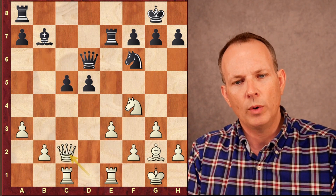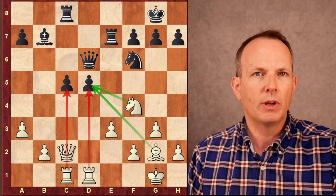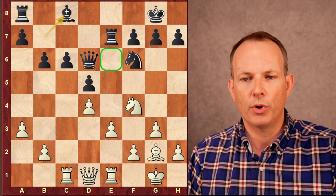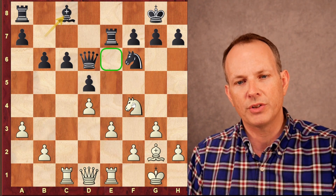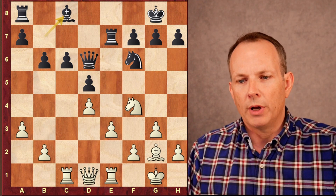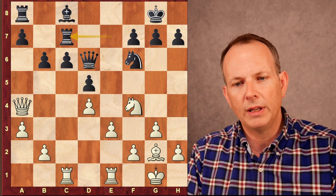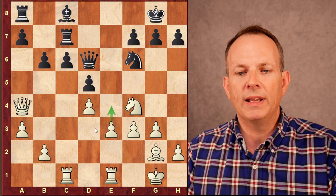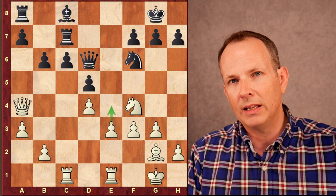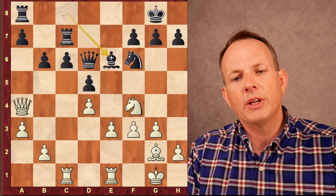The Bishop goes to c8. If c5, again pawn takes, pawn takes, Queen c2, Rook c8 — White would have maximum pressure against the hanging pawns, so Anand does not want to do that. He reroutes the Bishop to c8, wanting to put it on e6 to solidify the center and remove any pins along the long diagonal. Carlsen responds with Queen to a4 hitting c6, Rook to c7 defending, and now f3 — Carlsen begins the plan of expanding in the center.